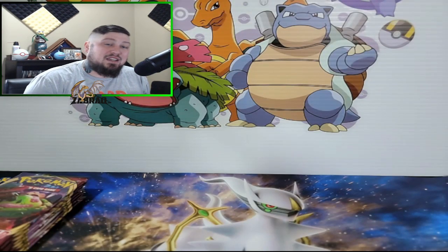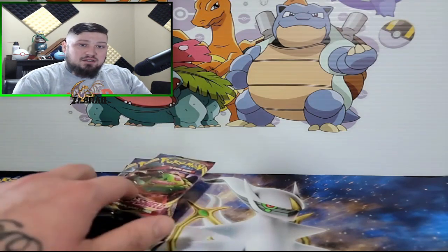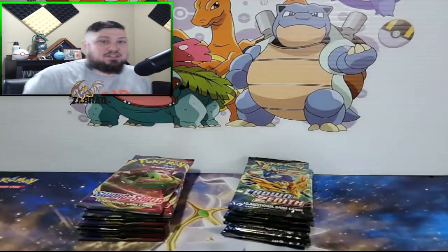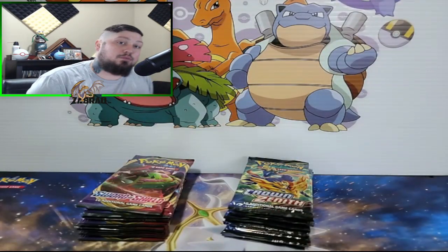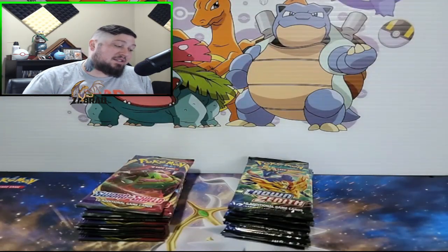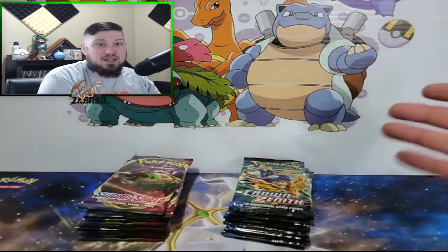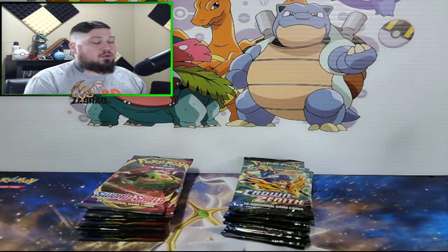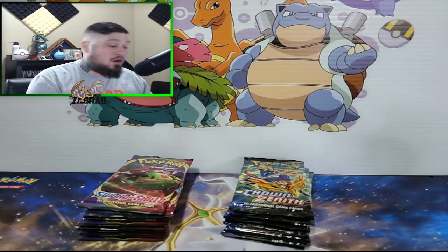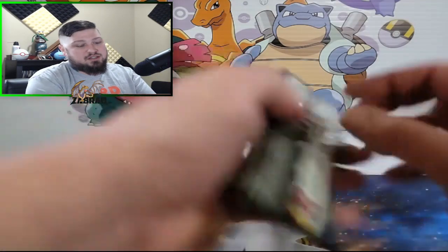What's going on everybody, my name is Nash aka Zobrock, and today we are going to be opening up the first set of Sword and Shield and the last set of Sword and Shield. This is obviously not going to be any sort of pack battle for value because Crown Zenith probably has it beaten. We're basically going to see if I can get the Snorlax out of this and one of my chase cards out of this.